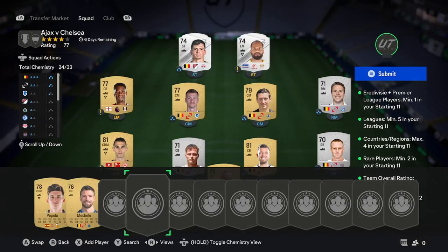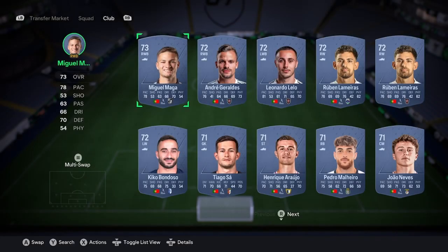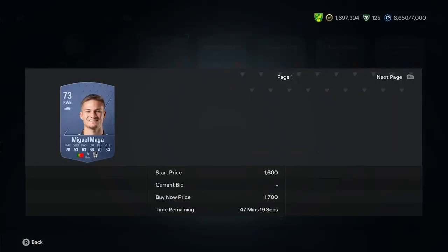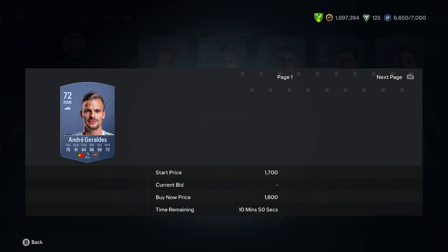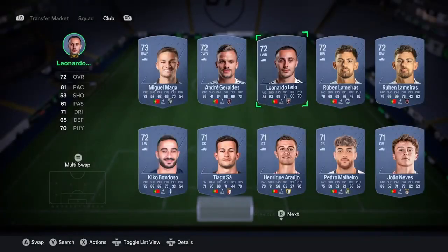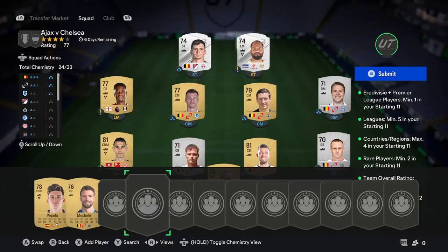The rest — two more players for your team — are going to be Silver Commons. Search by Silver Commons and, again, if they fit in your team and they would get chemistry. As you can see, there's a right back here — search him. If he's 200 coins, buy him. If not, don't, because you can find so many of them at 200 coins. That guy's around 200 coins so you can get him. But make sure they're fairly high-rated — don't go for like 65s.